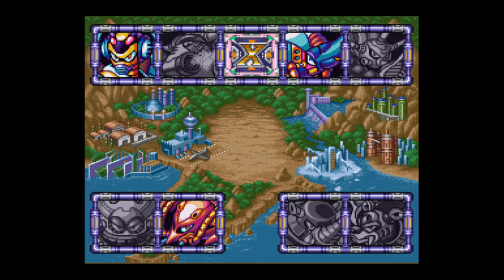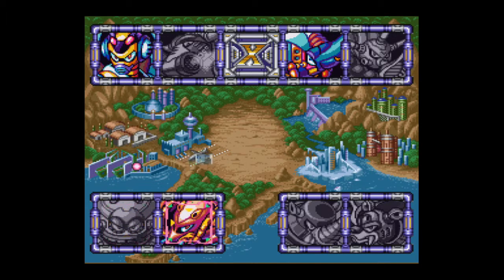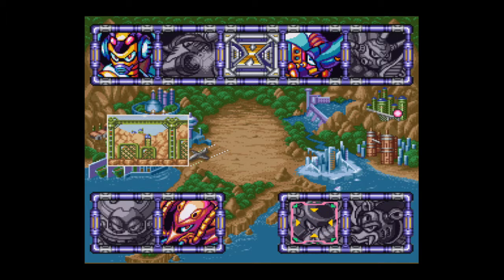Hello everybody, this is Ultimate Lifeform RB and welcome back to the Mega Man X3 playthrough. In our last episode, we took on Volt Catfish, our fifth Maverick of the game. Now for this episode, we are going to be taking on Crush Crawfish as our next Maverick, but before we do that, we've actually got some backtracking to do. We are going to return to Tunnel Rhino's stage because there are now two items that we can get. So let's go ahead and do that.